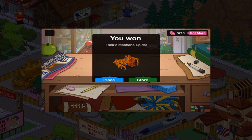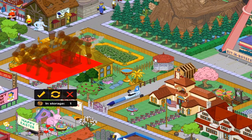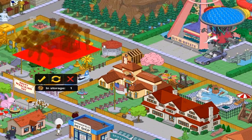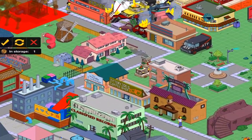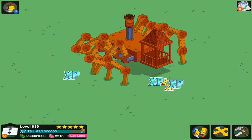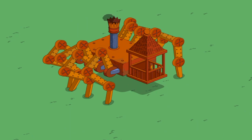Frink's Meccano Spider. I did not realize I had sighted the spider. Now if memory serves me correctly, I think this is supposed to be a parody of that Wild West movie with Will Smith. That's pretty neat looking. It's going to sound like just a mechanical engine, I think. It can't sound like a spider because it's obviously not real, so we'll go with just a mechanical engine.